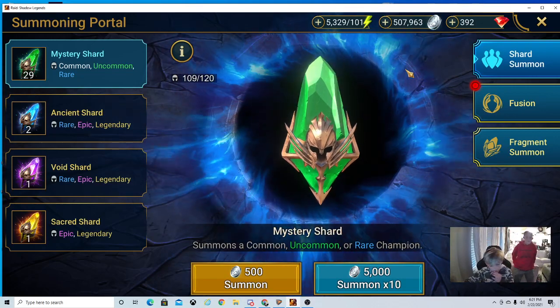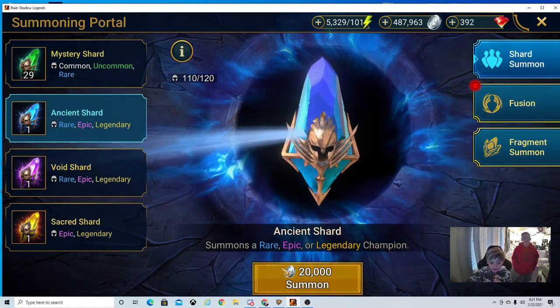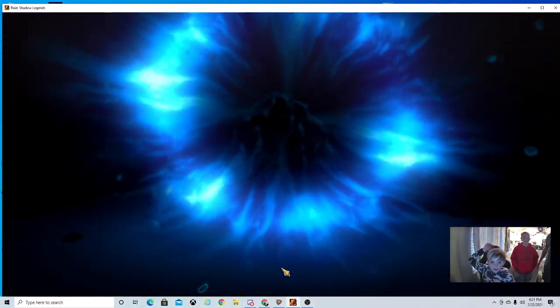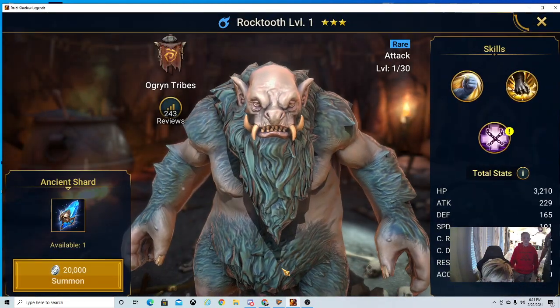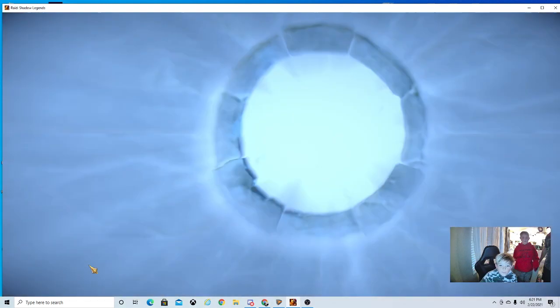Ready? Which one are you going to open first? Blue's. I was the first blue charm. It is a blue. Oregon — the Rock Tooth. So he's... he's decent.